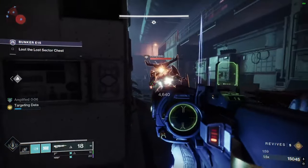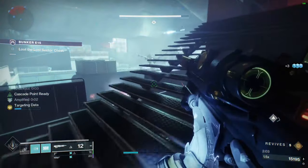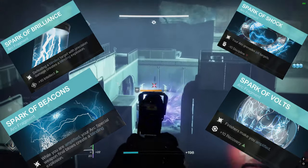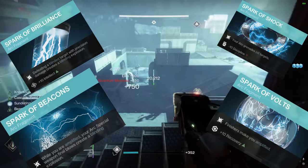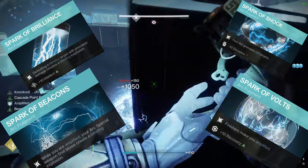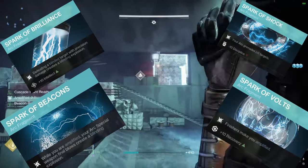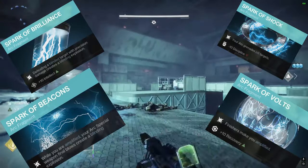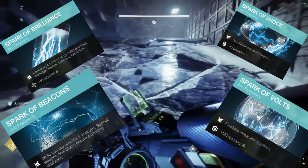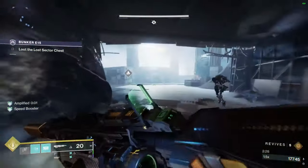For our fragments, we're running Spark of Brilliance: defeating targets that are blinded with a special weapon precision hit creates a blinding explosion, plus Intellect. Spark of Shock: your arc grenades jolt targets, minus 10 Discipline. Spark of Beacons: while Amplified, your arc special weapon final blows create blinding explosions. And Spark of Volts: finishers make you Amplified, plus 10 Recovery. Every single one of those feeds into one another.